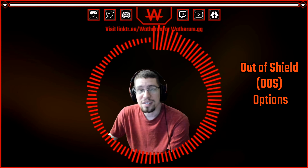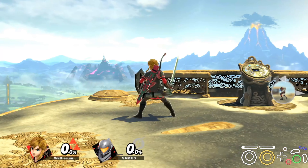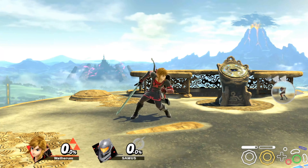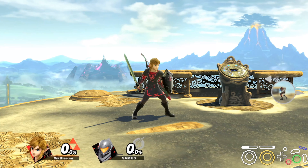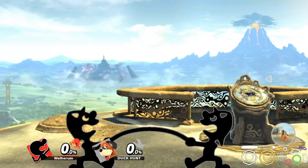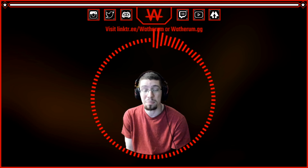The next section is out of shield options. You can only perform certain moves out of shield: rolling, which can be performed by pressing shield and then left or right; spot dodging, by holding shield and pressing down; grabbing, by pressing A in shield or by pressing Z in shield. You can perform up smash out of shield by pressing up and A at the same time, or by using the C stick if it's set to smash stick. You can also perform up B out of shield by pressing up and B at the same time. You can jump out of shield — full hops and short hops — and to short hop, you just have to let go of the jump button before the three-frame jump squat is over, or press two jump buttons at the same time.